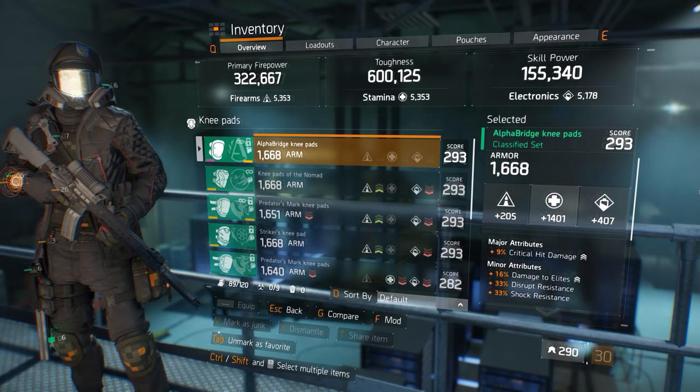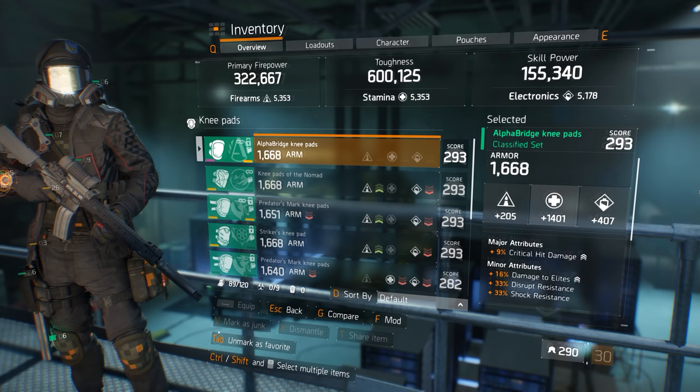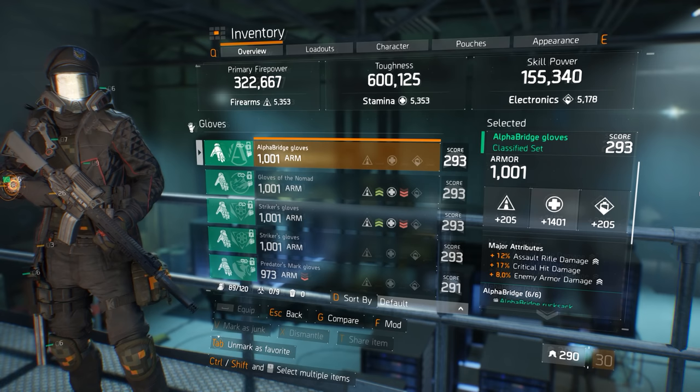I rolled the knee pads for stamina along with 9% critical hit damage and 16% damage to elites. Enemy armor damage is available on the knee pads at a maximum roll of just 4%, and you could go with this selection, but I have chosen the crit hit damage, and you will see why later on in this build guide. For the backpack, I have chosen electronics as the main stat along with another 9% critical hit damage roll and additional ammo capacity.